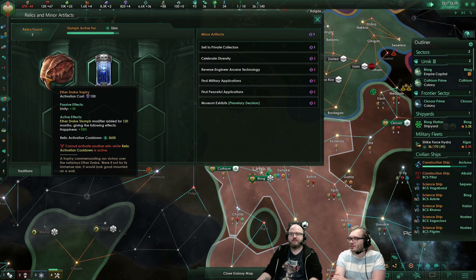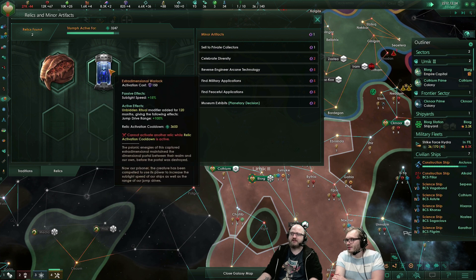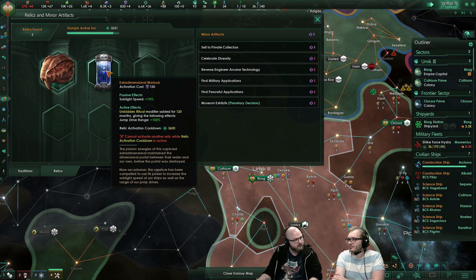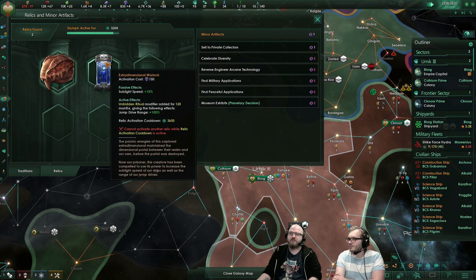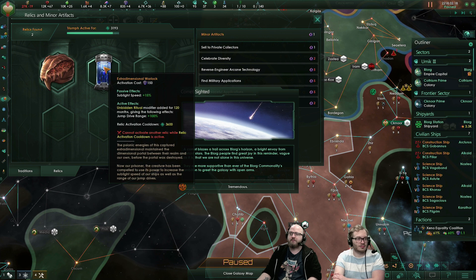There's a fancy animation effect in the background that shows that you have activated the relic — looks so nice. Let's activate this one as well. This is the Extra Dimensional Warlock, which comes from the Unbidden, and has a sublight speed effect of giving us plus 15% sublight speed.